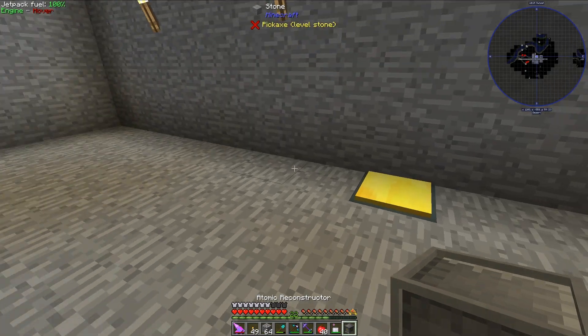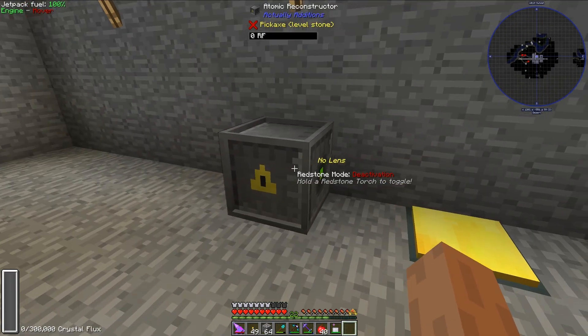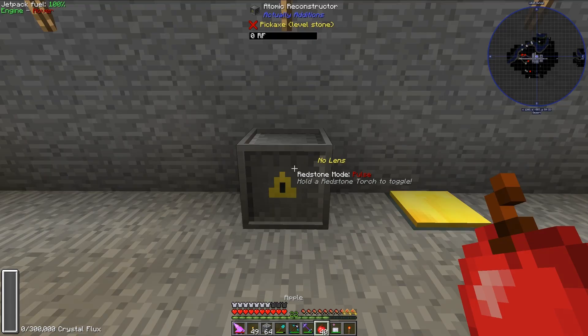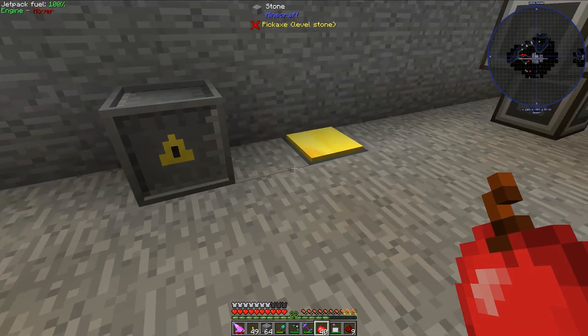So the next thing I'm going to do is put an Atomic Reconstructor one block away. What I need to do now is take a redstone torch and right-click it so that the redstone mode is set to pulse, because I do need a redstone pulse to actually activate this system.